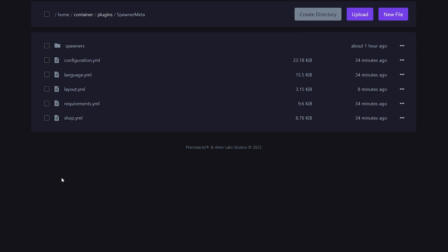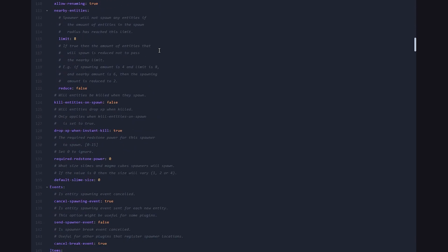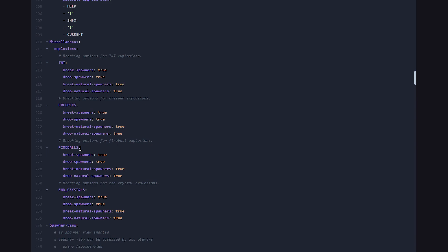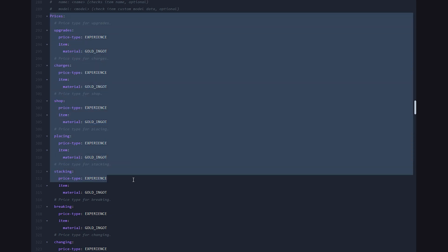Inside of the config file there are some very cool things you should enable. Go to your Minecraft server directory, then to your plugins folder, then to the spawner meta folder, and open configuration.yml. Inside that file you can change a lot of settings: basic spawner settings, events, items, and breaking options — like should spawners break when a TNT goes off, or a creeper, or a fireball. On line 290 you have the prices, currently all set to experience. If you have Vault installed and an economy plugin like EssentialsX, you can also use money instead.